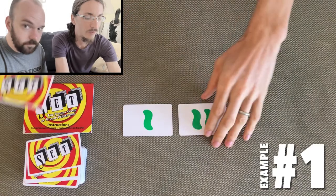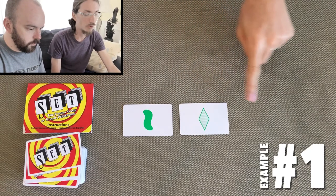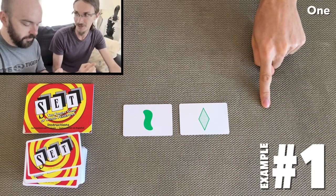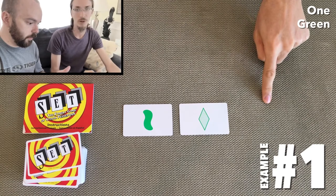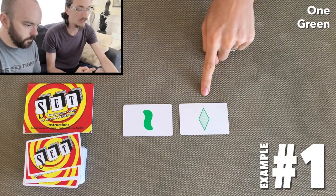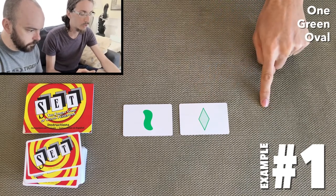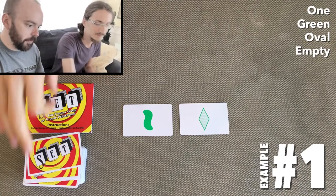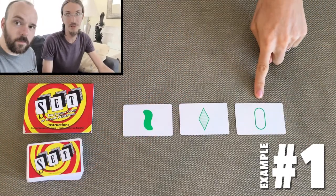Let's try an example of figuring out what the third card needed would be to find a set. If you have these two cards, the number is the same so the third missing card will have to match — it'll have to be one. When we look at color these two cards match so the third would have to be green also. The shapes do not match so we need the third shape — we already have a squiggle and a diamond so we need the oval. The shadings are different so the third one is going to have to be empty. So we need a single green empty oval as the third card in this particular set. This is the card that would complete this set.